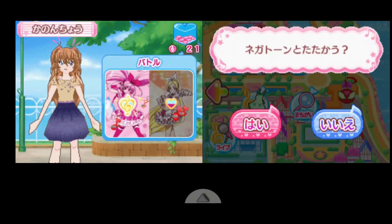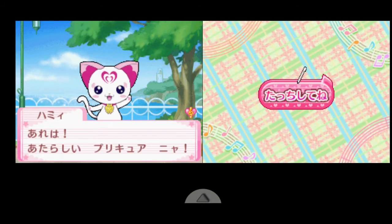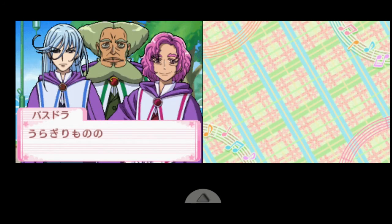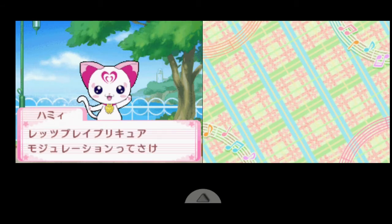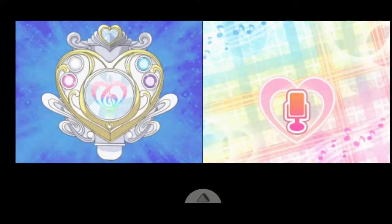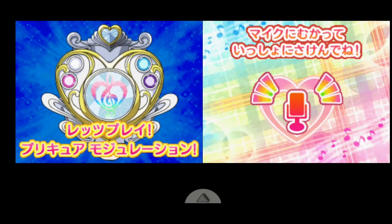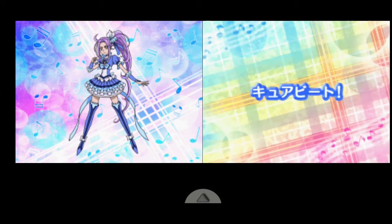Anyway, we're at the battle mode and now we're introduced to a brand new cure. This is Ellen, and if you don't know the backstory behind her character, she used to be a bad guy known as Siren, but thanks to her reuniting with Hami once again, that pretty much triggered her to become the sixth ranger. So now she's Ellen, and she no longer has the ability to transform back into a cat — she's pretty much stuck as a human forever. As an added bonus, she transforms into the cure known as Cure Beat.